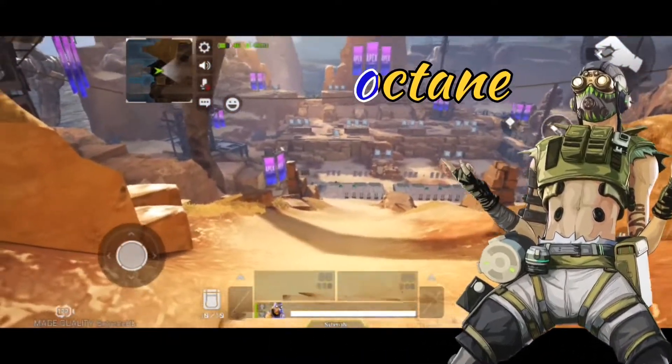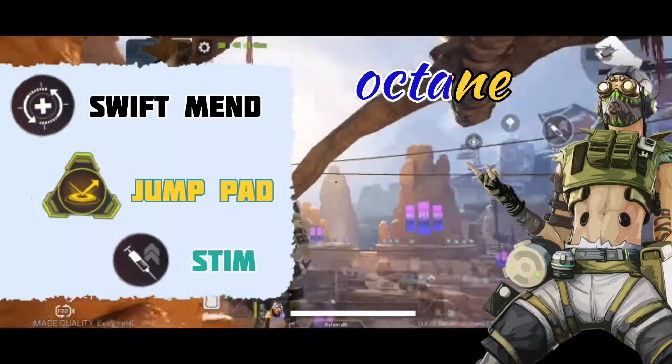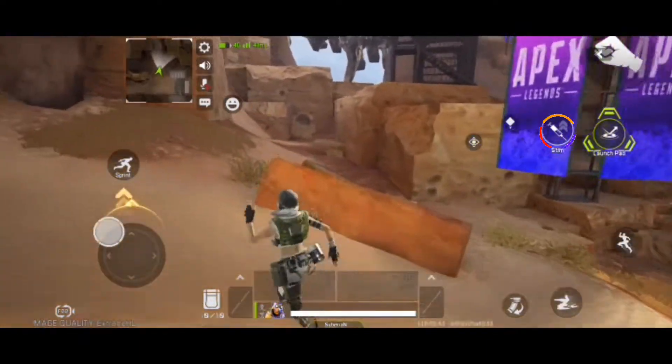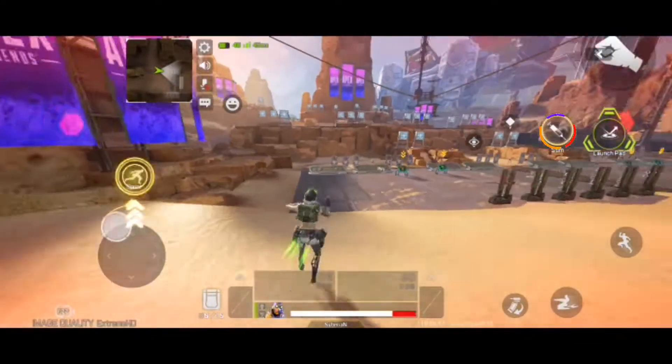Octane has three different types of abilities: swift mend, jump pad, and stim. The first one is the stim, which helps you to run faster at the cost of your health. It's got a cooldown time.